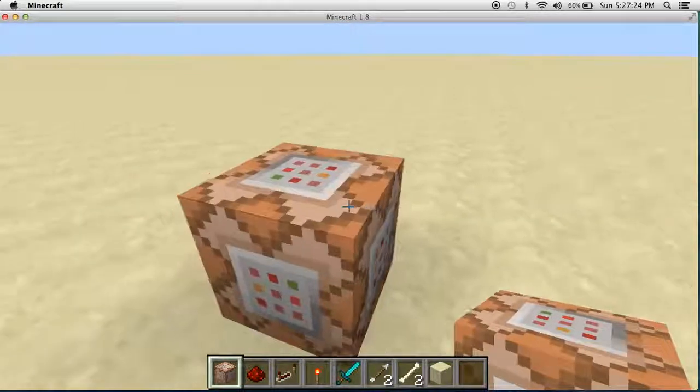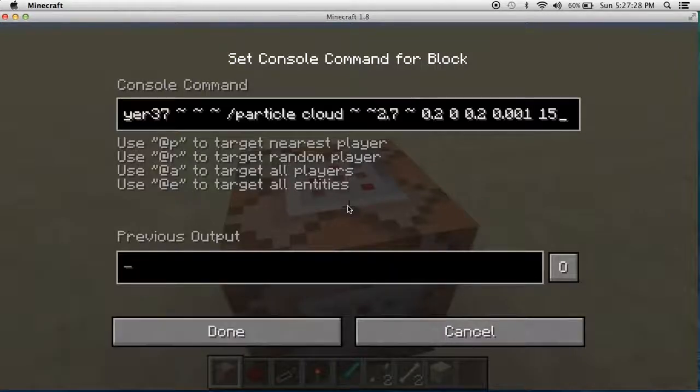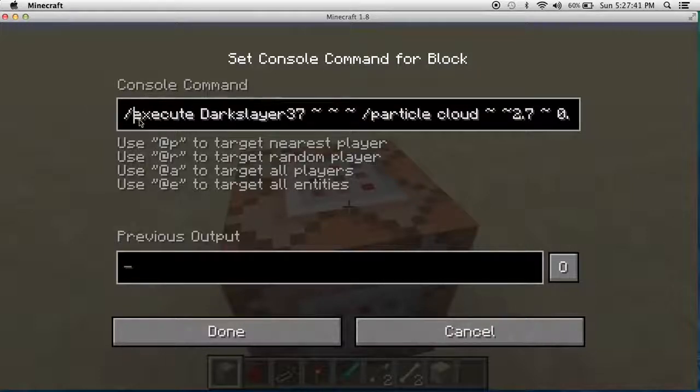So what you want to do is have an ordinary command block like always. Go here and type in this — this entire thing will be in the description below. You just gotta slash them.